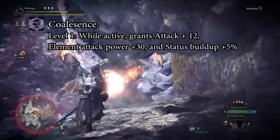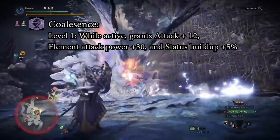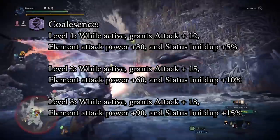At rank one it's 12 raw, 30 element, and 5% status. Rank two is 15 raw, 60 element, and 10% status. Rank three is 18 raw, 90 element, and 15% status.